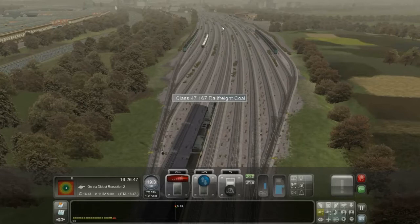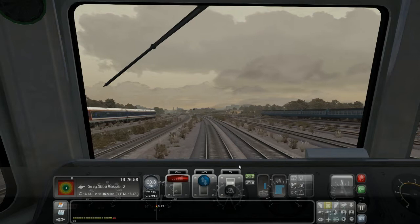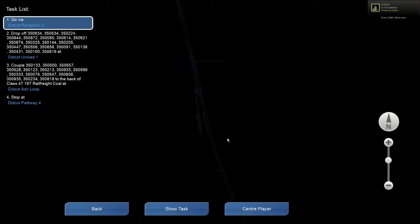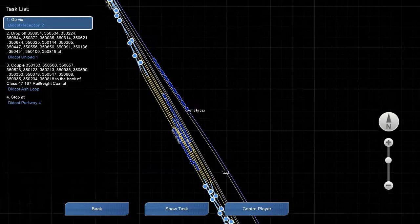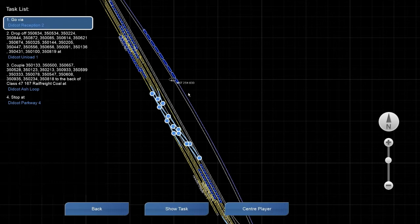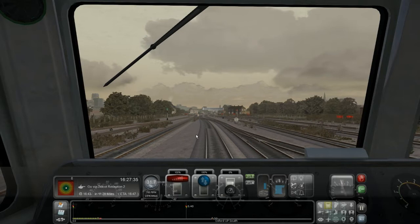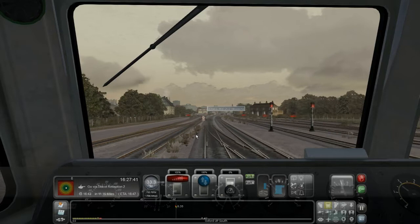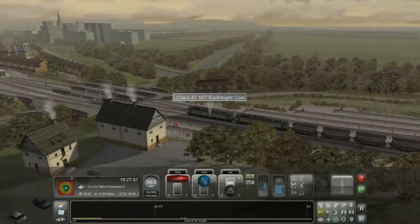I can see the next signal ahead — it's yellow. This little thing here in the tracks will give me a bell signal, meaning heads up, there's a signal coming. It just turned green, so we don't have to slow down yet. You can see this train here, the HST — it's causing me to have to slow down a bit and is causing the yellow light signals. So as long as he is in front of me, I won't be able to go full speed — not nearly at full speed. Takes quite a while with all those coal wagons.